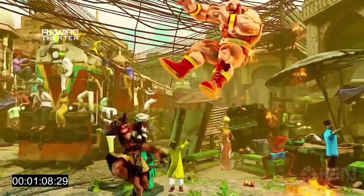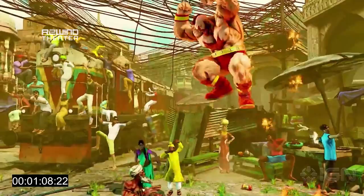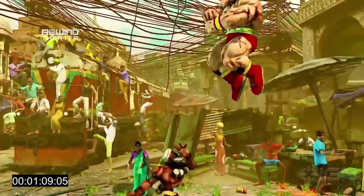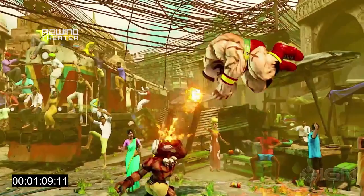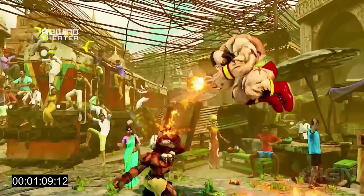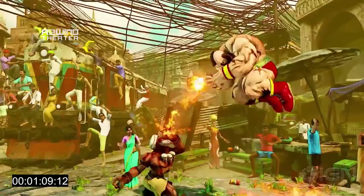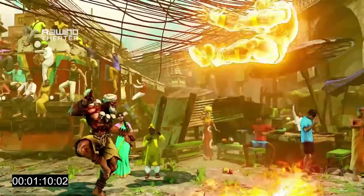He cancels that into an arcing Yoga Fire, and it comes very close to hitting Zangief. I'm wondering if there's an EX version of the aerial arcing one — you could hit them with the Crouch Strong or Crouch Fierce, whatever this is, and then cancel into the EX and get a little bit of extra damage out of it. That would be interesting. In any case, that's the third special cancelable normal for Dhalsim.